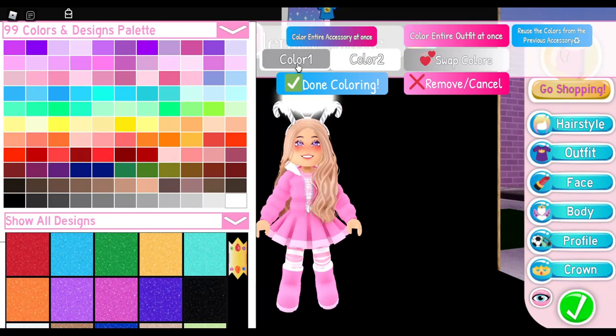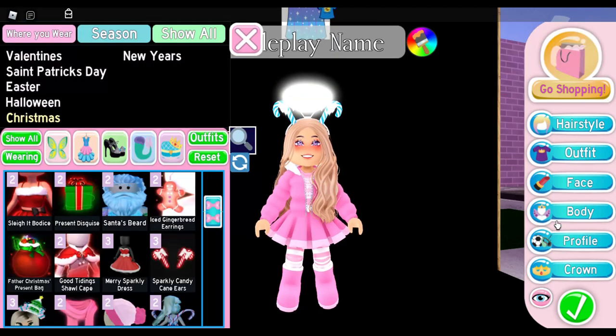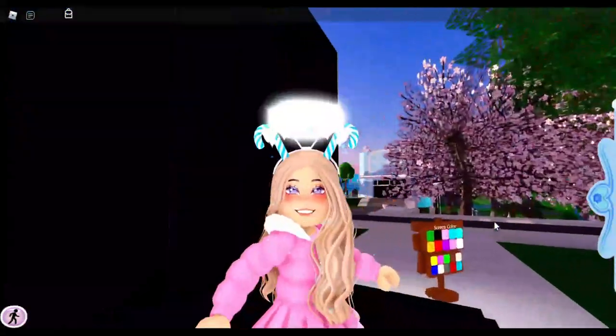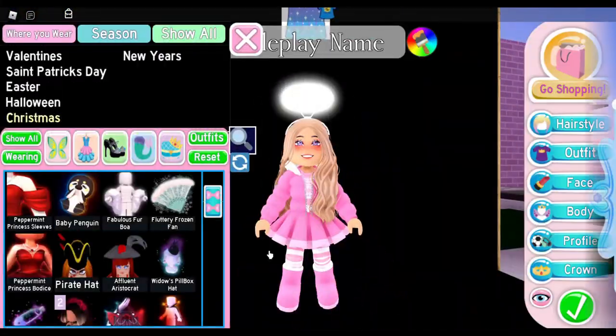The sparkly candy cane ears look cute too. To make them look more wintry and less Christmassy, you can color them blue or blue and white. I recommend going with a darker blue — then it just looks like a winter candy halo and it's so cute.